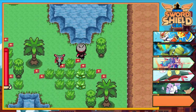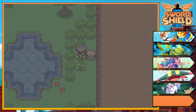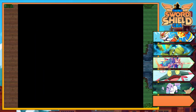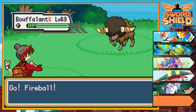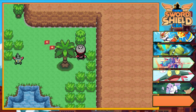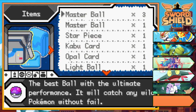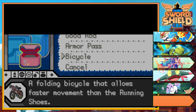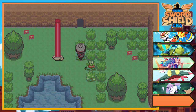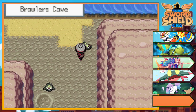I guess I have to go this way first. I don't know what is coming here — okay, Buffalant, no problem, let's go. Using my bike — yeah, there it is. And one more encounter — this is Chansey. Okay, this is Brawler's Cave.